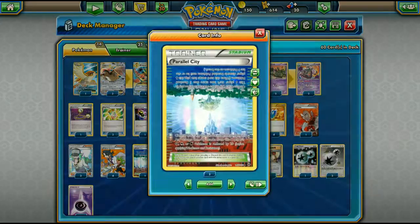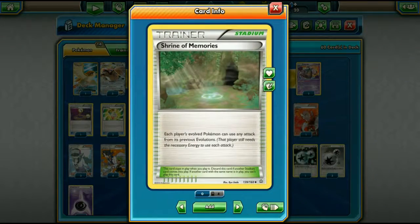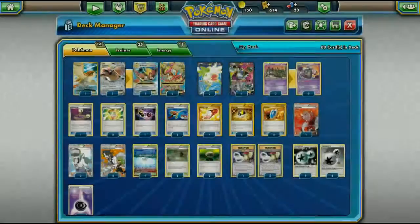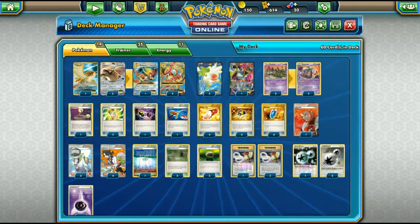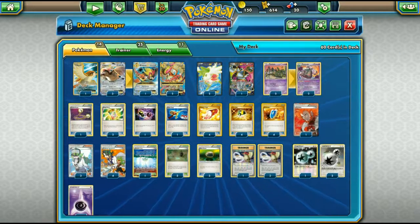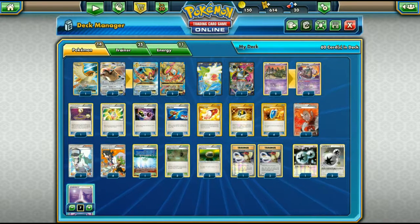We play three N and four Sycamore for draw support. One Parallel City is just a good card regardless. Three Shrine of Memories for Mirror Move plays, and it also serves as a counter stadium against Skyfield and Rough Seas. Three Float Stones for Garbodor, Hoopa, and Shaymin. Three Pidgeot Spirit Links since we run three Mega Pidgeots. Four DCEs and seven Psychic Energy round out the deck.